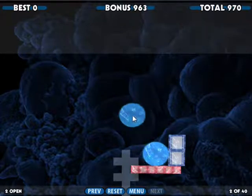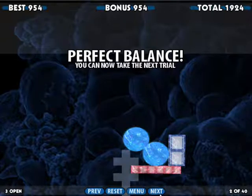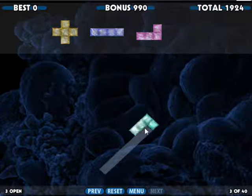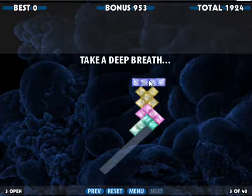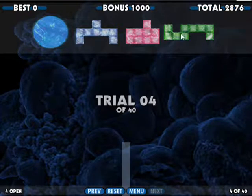The interesting thing about this first game in the Perfect Balance series is that there are actually two modes for it. There's actually two modes for this game: Harmony and Inferno. You can clearly see the references they were going for — Heaven and Hell — which makes sense. Perfect Balance. You need both.